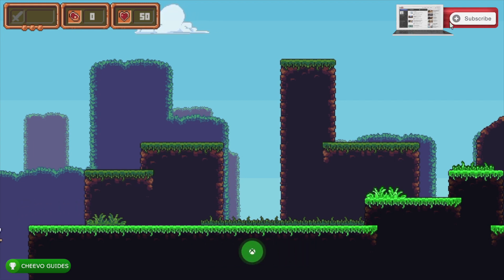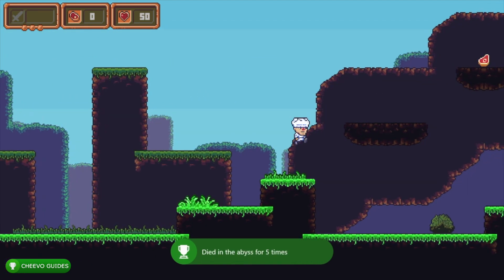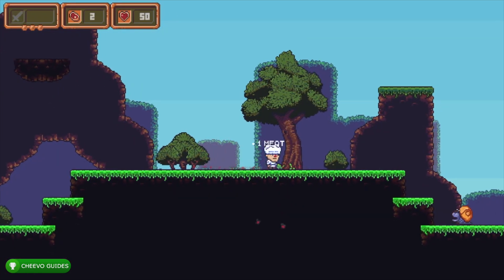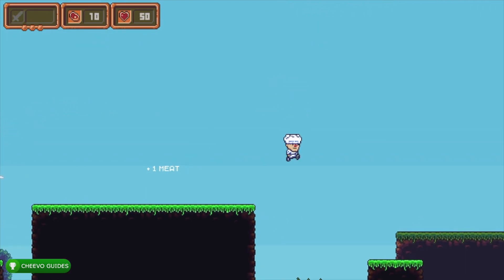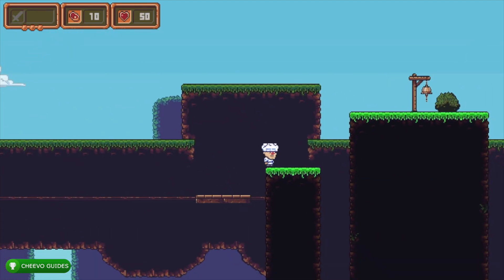After you collect 72 meats, that achievement will pop. After completing the tutorial level, you'll run into your first ledge at the beginning of the first level — walk off it five times to unlock a 30 Gamerscore achievement for dying in the abyss five times. This full completion is going to take anywhere from about 45 minutes to an hour. There's also an achievement for completing the game twice, but luckily there's a trick at the end so you don't actually need to play through it again.